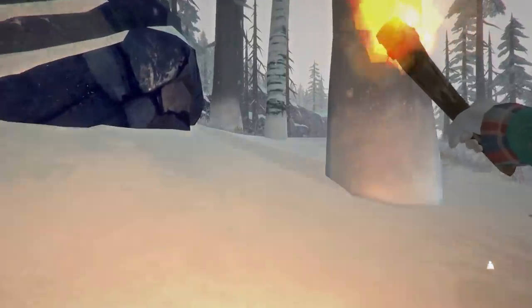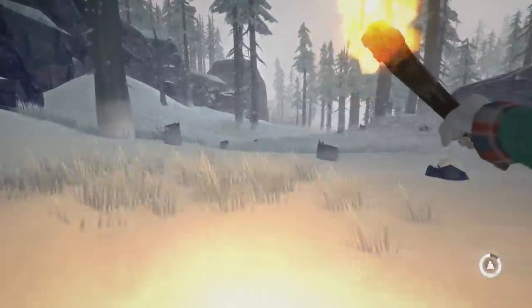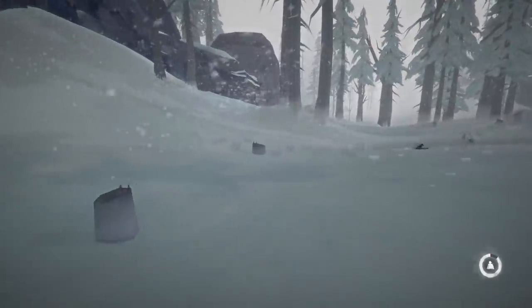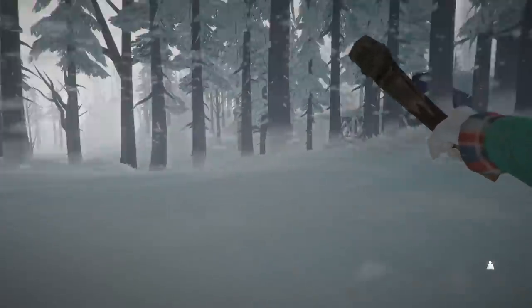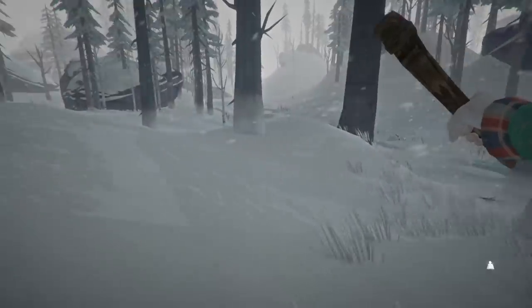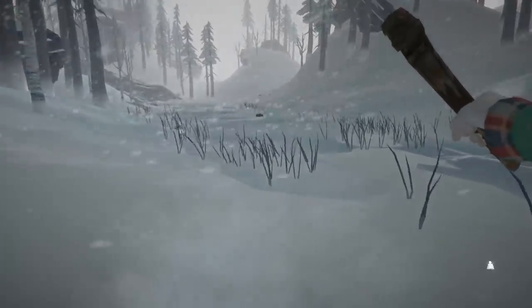We're going to miss out on some cattail stalks because I want to make absolutely sure that wolf doesn't get on me. That ain't good — not going to lie, a little bit worried now. Temperature-wise we're not doing terrible. The one good thing is once we get down here we will be shielded most of the time from a lot of the weather. I've got to make sure that wolf doesn't get on me though. Let's freaking get down here.